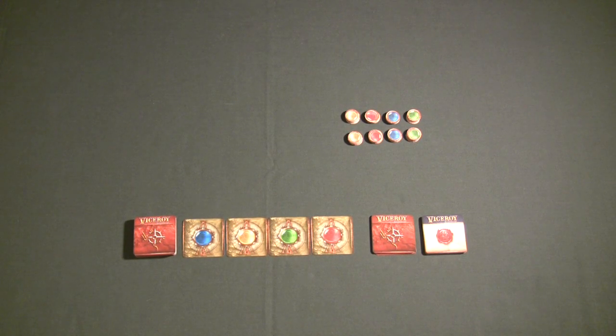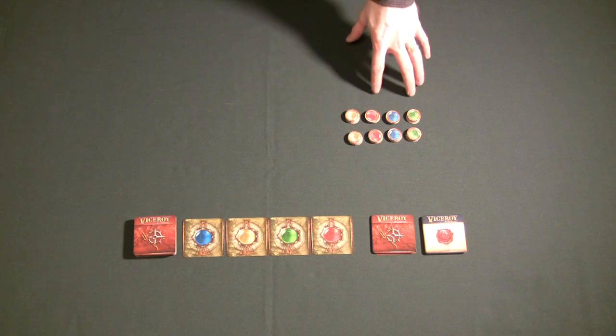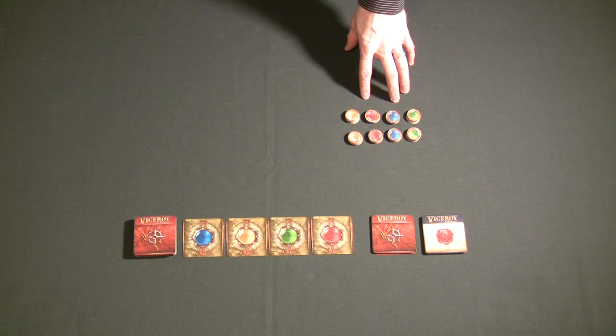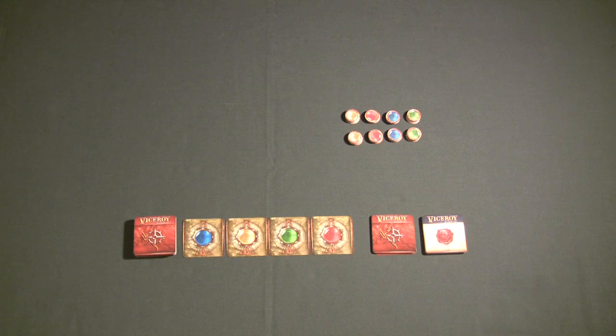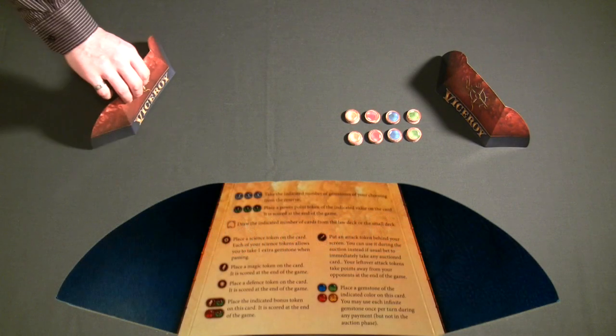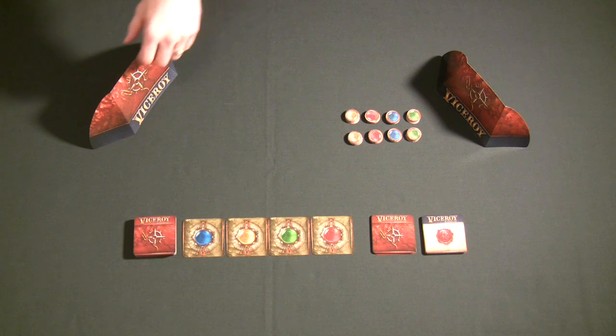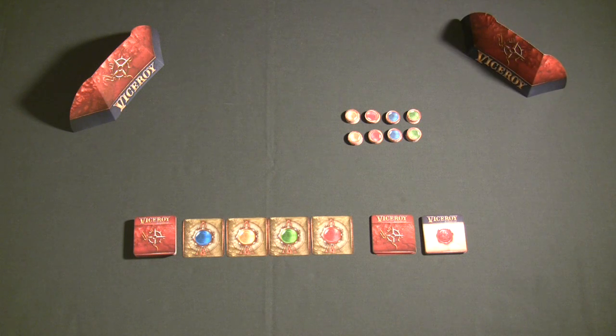Another very important point: the gem pile is a finite supply. Once all the gems are used up or players are hoarding them, you don't grab gems from outside the game — this is the limit, and it's a very tight supply, so use them intelligently. Each player also gets a shield to hide their gems behind, so no other player knows how many gems they have or how big their sword army is. Players need to constantly watch and remember what opponents have.